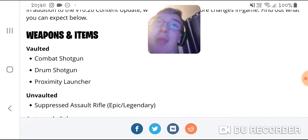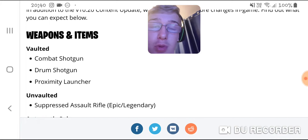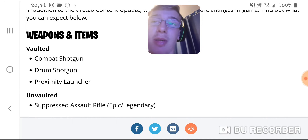The update I would like to see is the normal assault rifle gets vaulted completely — all rarities: grey, green, blue — and then the epic and legendary SCAR as well. I want that vaulted and the burst brought back, just to make people play differently. I think it could change the meta quite severely, and you never know, it might shake up competitive as well.